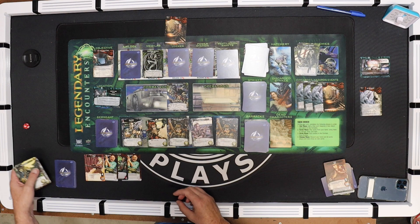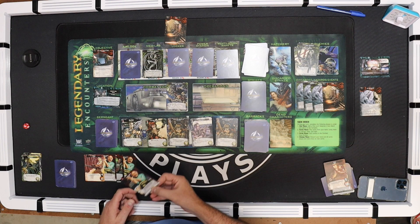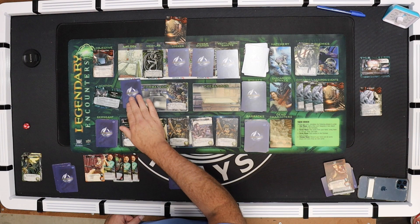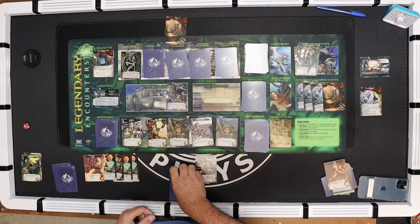The Gunner has to take a strike now. One strike - one, two, three, four, five damage out of eleven. Draw my six. This shifts down and this gets revealed: Face Hugger - put it in front of you, it takes three to kill. I've got to kill it or it will implant in me.